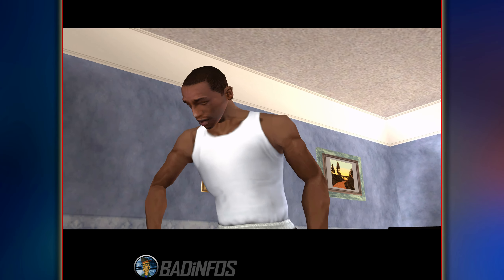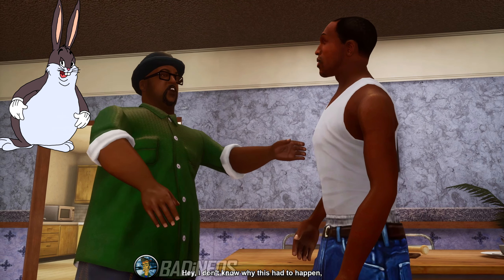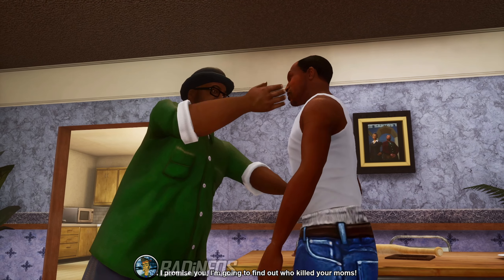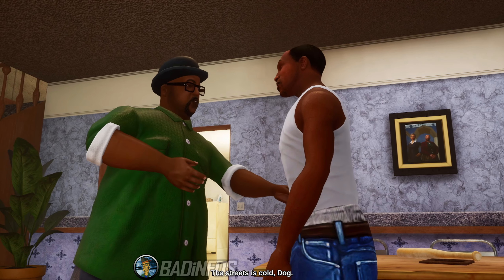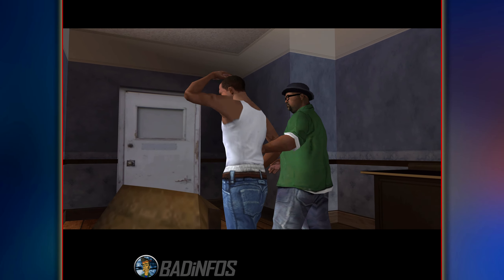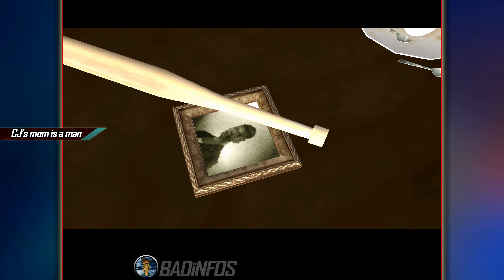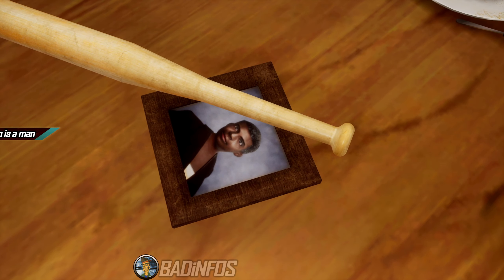Now on to the mission Big Smoke. Once entering the house you are greeted by a new character who is only missing some bunny ears because his teeth are on point. Jokes aside, Big Smoke now has bunny teeth. Everything else in the cutscene is the same, apart from CJ's mom having a sex change in the Definitive Edition — she is now a man.